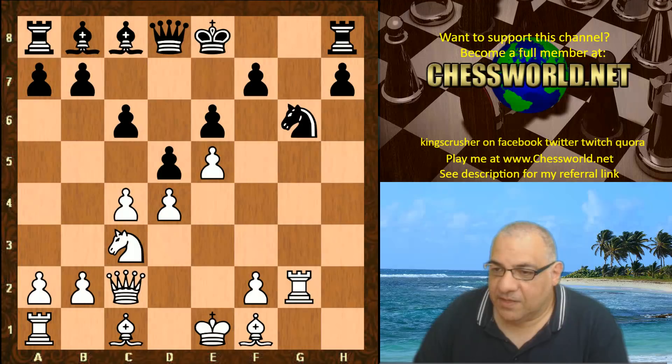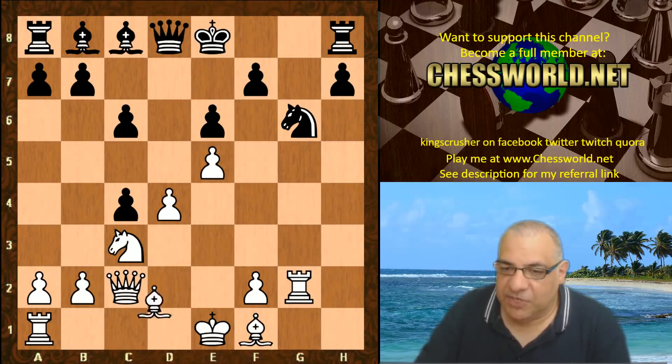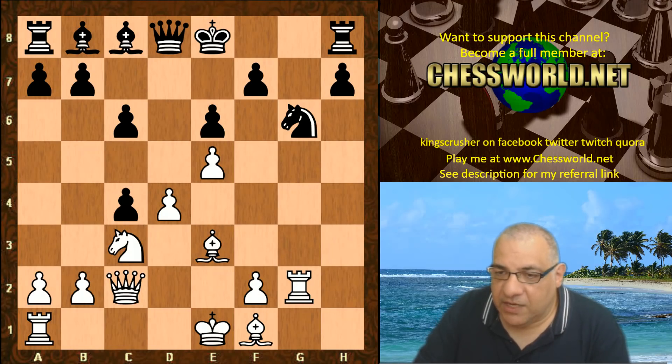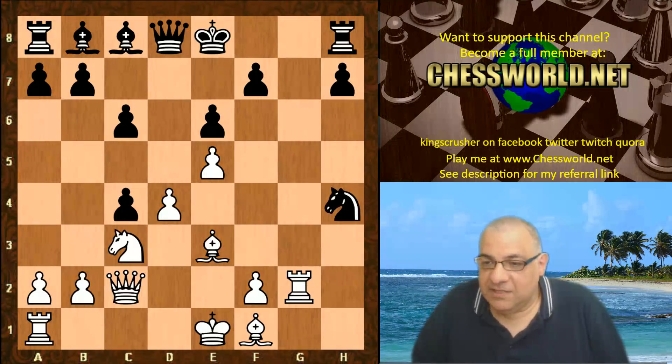However, black also has resources and plays d takes c4, which unveils an attack on the d4 pawn. The center will be extremely wobbly — if that's taken then e5 is going to drop. So white actually plays Bishop e3 and is currently two pawns down. Black has only lost one pawn so far. We see an aggressive forcing move: Knight h4.